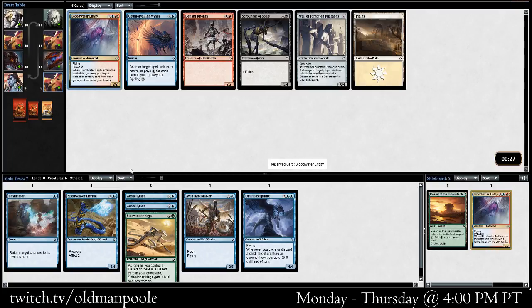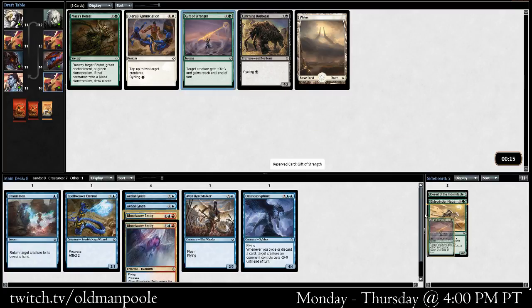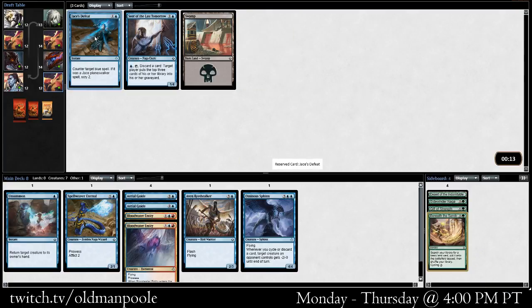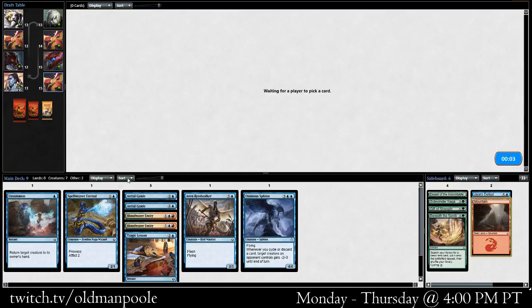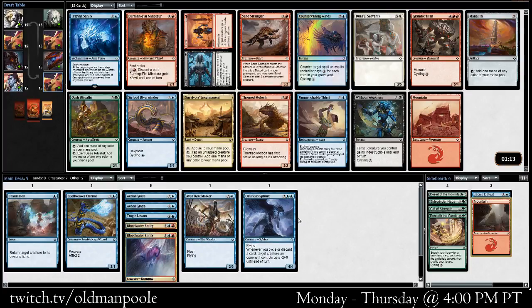The River Bird didn't come back. We have two Bloodwater Entities, so maybe we shift into just a blue, almost completely flying deck but with some red synergies. I guess Gift of Strength over a whole bunch of nothing. Love that Plains art — I love all the art for the full Amonkhet lands. We're not going into the mill. Jace's Defeat is playable out of the sideboard. I guess we're sort of blue-red, although we could very easily ditch out on red and take something else if there's something great.